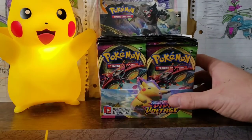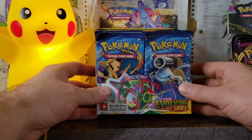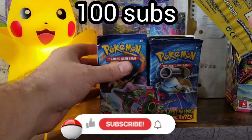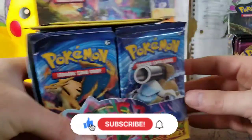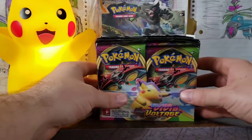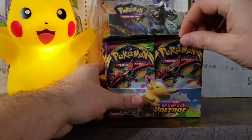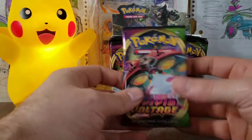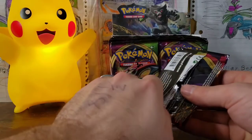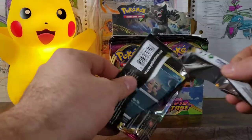Before we get into this box, if you could please subscribe to the channel. Join the pool party — when we hit 1,000 subscribers we're going to open up this Evolutions booster box, 36 packs and 2 Dollar Tree testers as well. Don't forget to smash that like button. Let's get into our first pack. If you are on the podcast, please follow and leave a 5-star review on Apple or wherever you're listening. Let's get into our Orbeetle pack art right here.